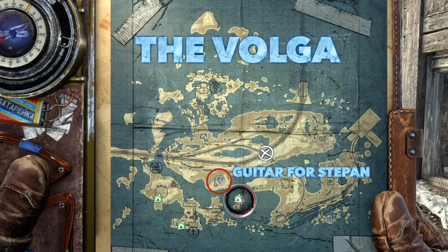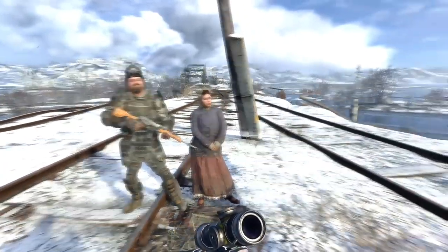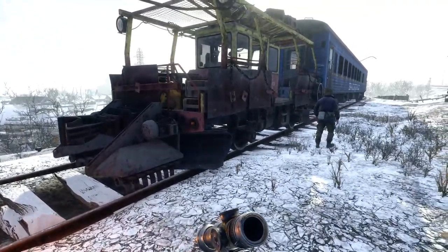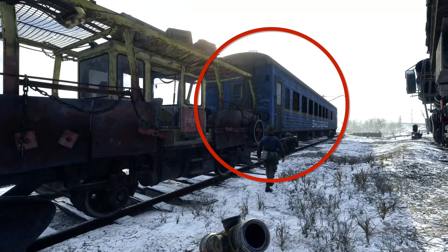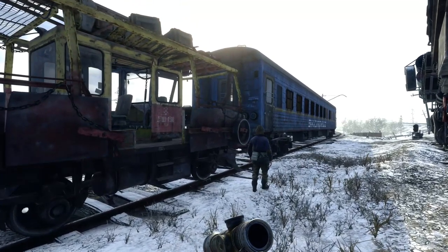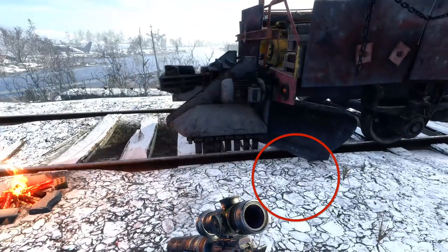But once you get it, you kind of go through and you have to get the trolley and you have to get the passenger car. And then when you deliver it and you get off, you can see the trolley's right there. The passenger car's back there. You get off, and I couldn't give it to him. I was wondering what the heck was going on, and I think it's a bug. It's probably going to be patched out maybe one day, but for now I'm going to show you how to do this because it's kind of wacky.